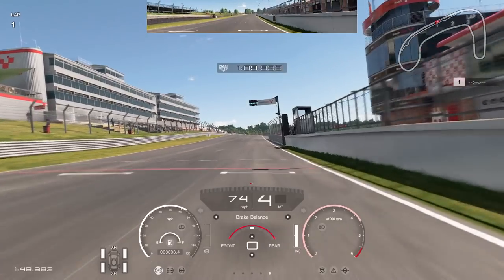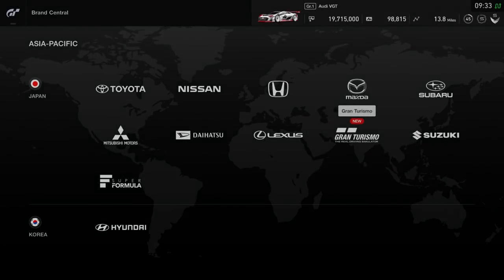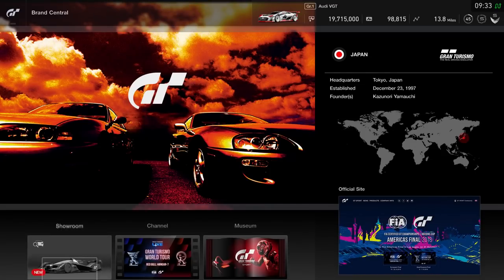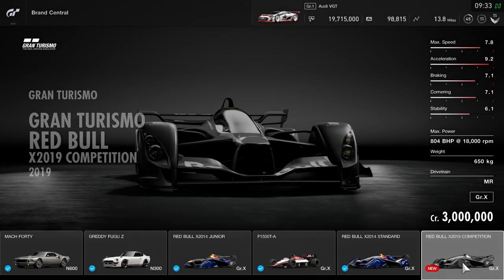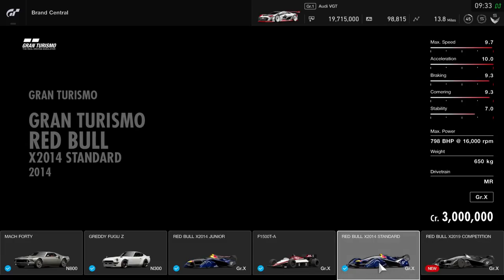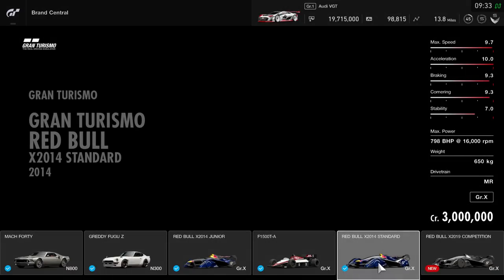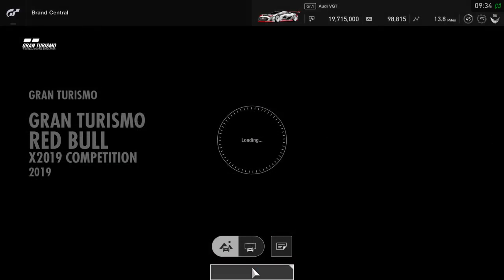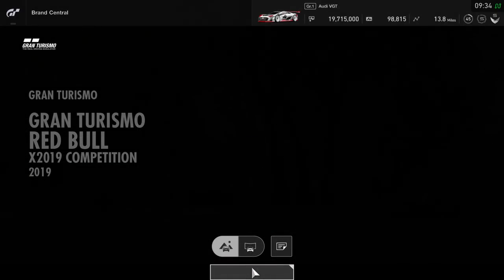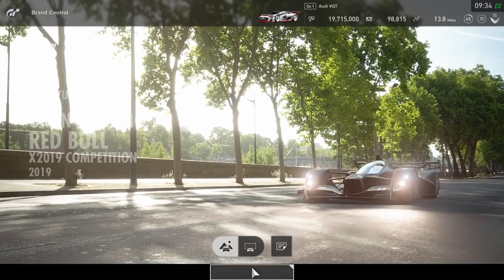Let's have a look at the final car and probably my favourite from this update — the one I was really looking forward to driving. Here it is: the Red Bull X2019. It's been used in multiple World Tour events. Three million credits to buy, no problem. Comparing it to the X2014, you'll notice on the newer version the handling stats are much lower — more power, less downforce, less braking ability — and it's a lot trickier to drive. We're going to test it at Catalunya.